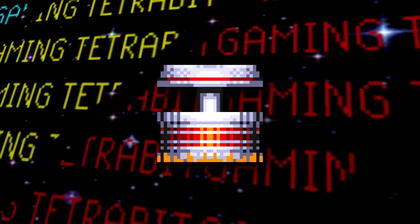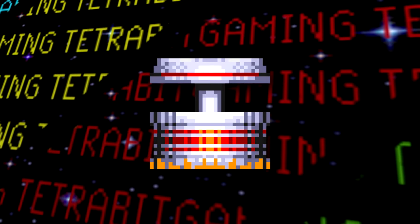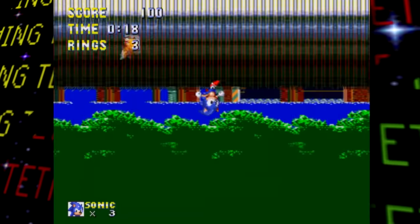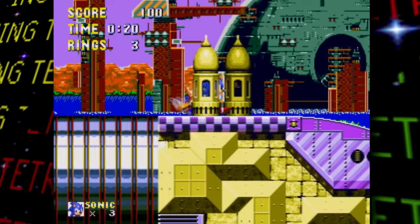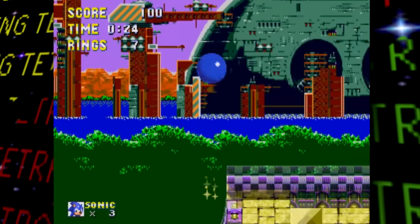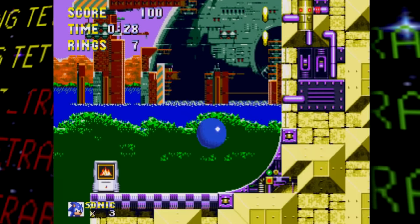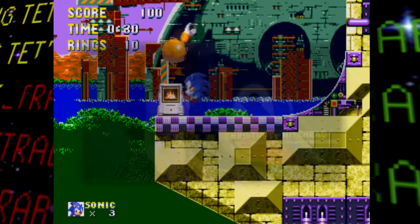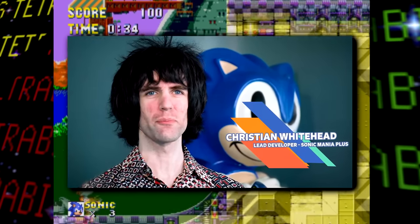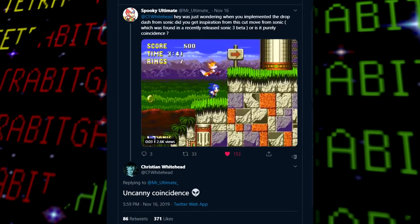There's not much in the way of unused graphics in this prototype — just this thing believed to be some sort of button to be pressed by Knuckles, like he does in Carnival Night Zone. One of the most interesting discoveries is that Sonic has the ability to perform a drop dash-like move by jumping while pressing up. This is similar to a move seen in Sonic Mania, and was first believed to have been brought on by Christian Whitehead, though he claims it's mere coincidence.